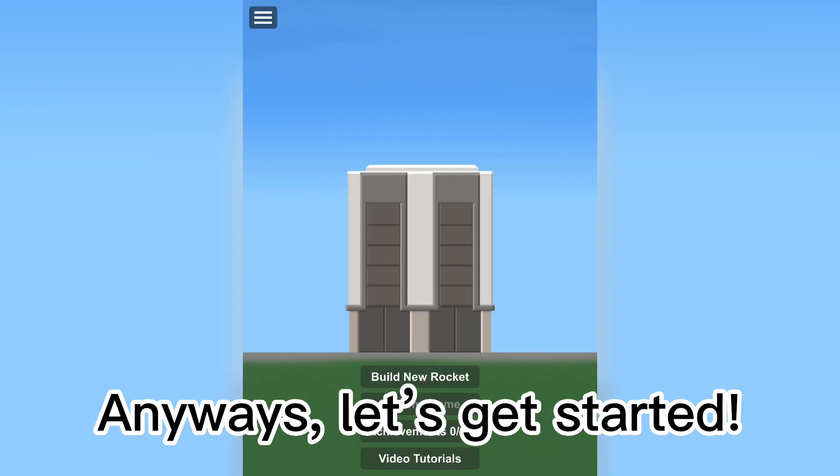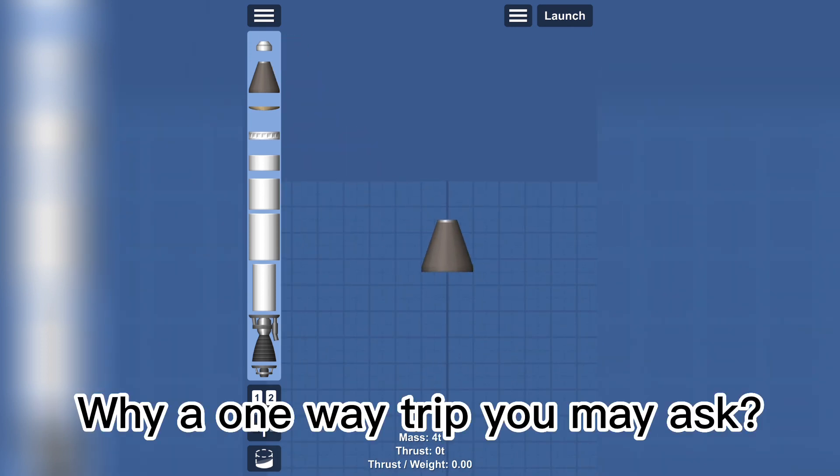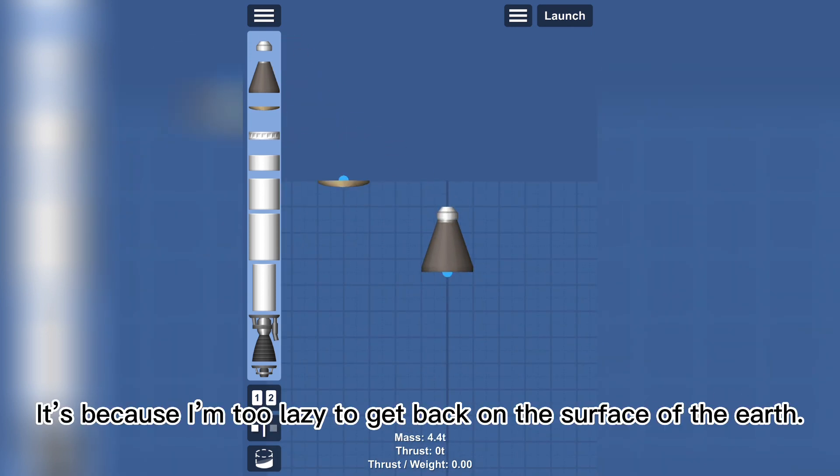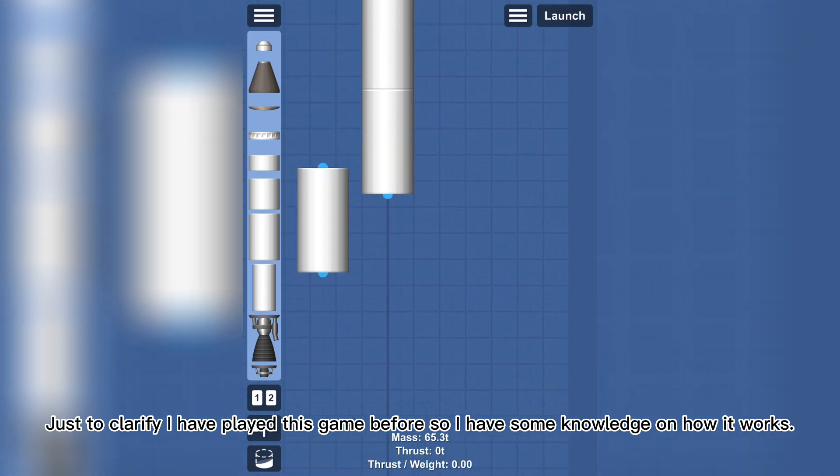Anyways, let's get started. First, I'm gonna try and achieve a one-way trip to orbit. Why a one-way trip, you may ask? It's because I'm too lazy to get back on the surface of the Earth. Just to clarify, I have played this game before, so I have some knowledge on how it works.